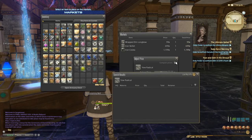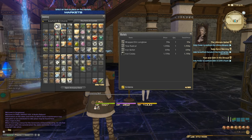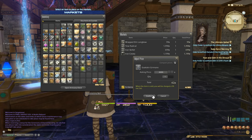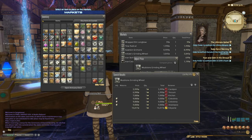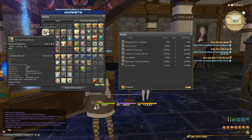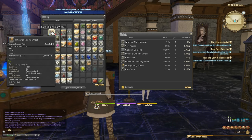Now when you're doing this process, if you find items whose market board price equals their vendor price, just take them directly to a vendor — there's no need to sell on the market board. You'll actually save time and even save money because items sold on the market board are subject to tax, whereas selling to a vendor is not. So selling things you don't need, or vendoring them if they're worthless, is part of the process to start freeing up bag space.